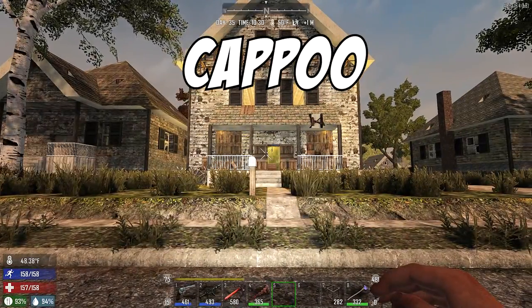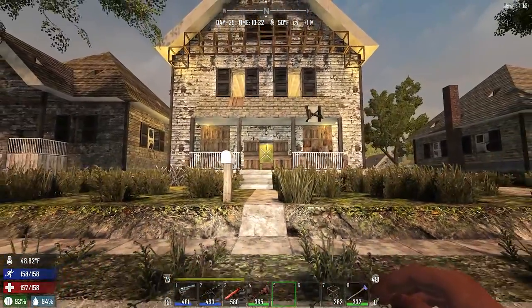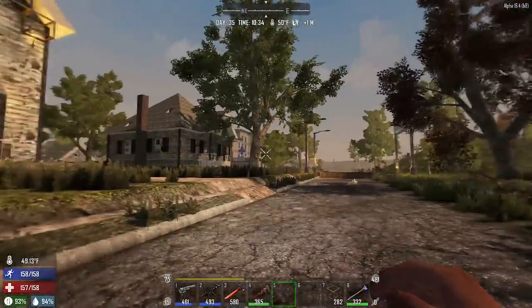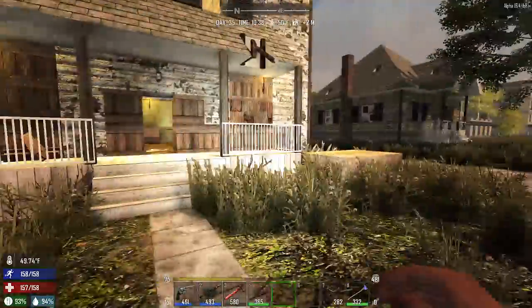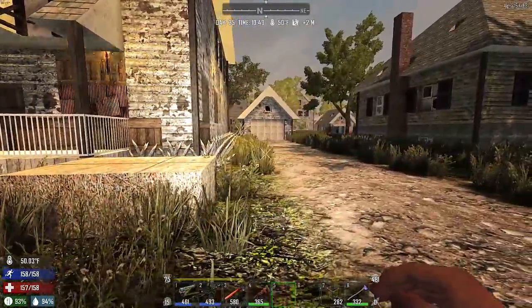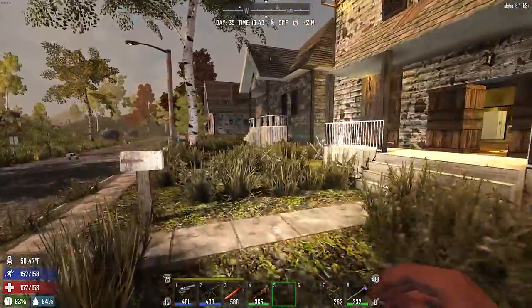Hello everyone, my name is Cap, welcome back to the channel. Another 7 Days to Die video - I'm doing this for version 16.4 on PC, but it should work on consoles as well because there's nothing really specific to the PC version. I'm down here in Dyersville and if you've been around a little bit you may recognize this house. A while ago I did a video showing how you can take just one of these default houses and with a little effort beef it up and give you a good place to hide until you can build your own base.